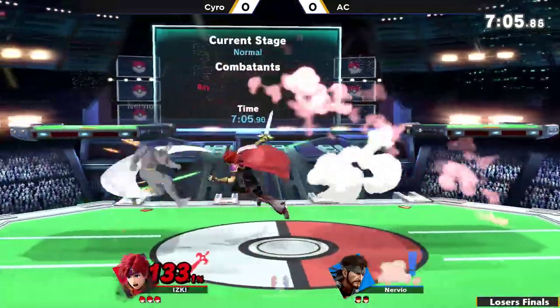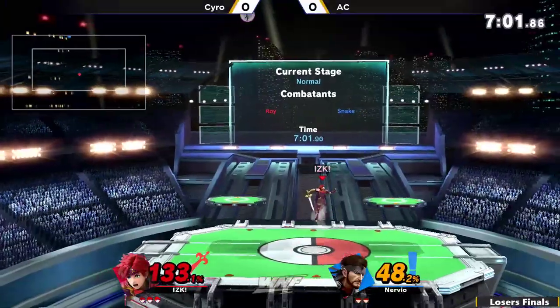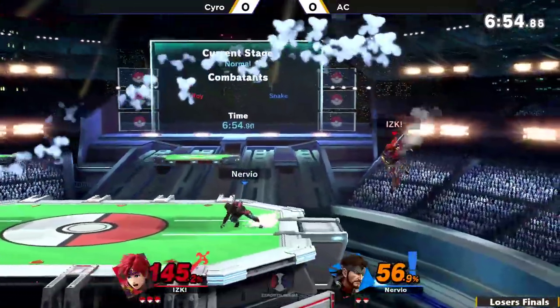I feel like Roy's side B is definitely one of the most underrated recoveries. It's not amazing, but it's not as bad as people say it is. That double Nair into the side B was so nice.